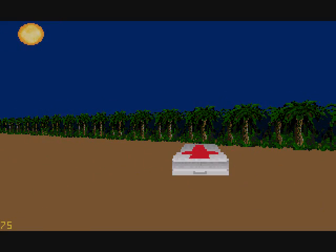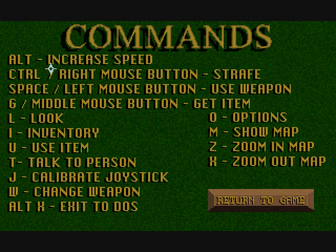Controls in this game are actually kind of weird. Alt increases speed, which I think is just the turn thing. Ctrl or right mouse button lets you strafe, or you can hold Ctrl and the other button. Because you use the arrow keys, but you can also use the mouse to move, which is a little weird. For the most part, if you're in combat, you should actually use both - it's a little weird to get used to.